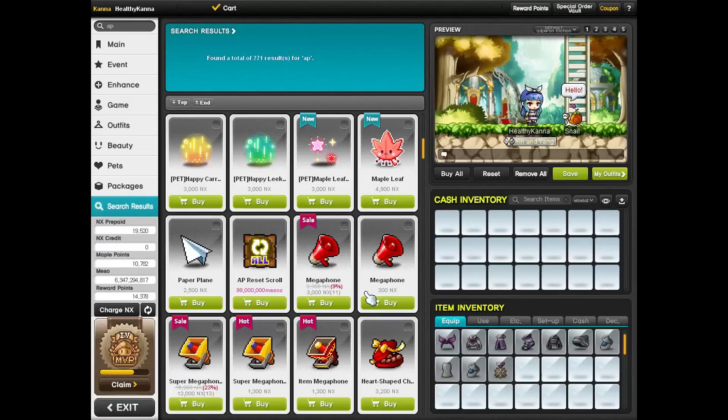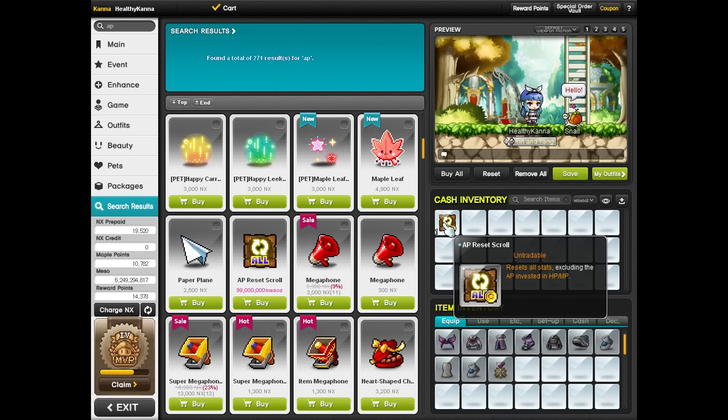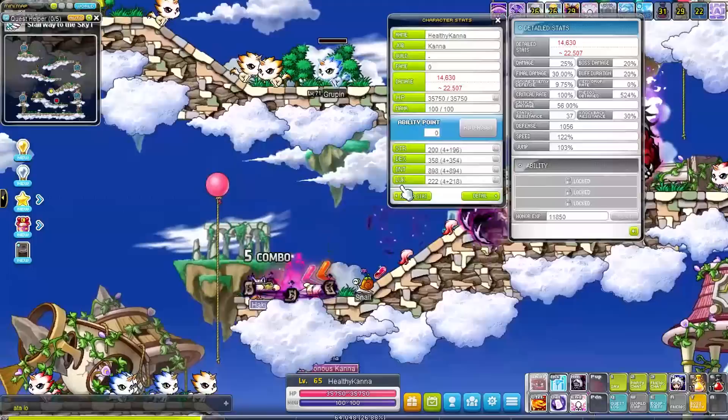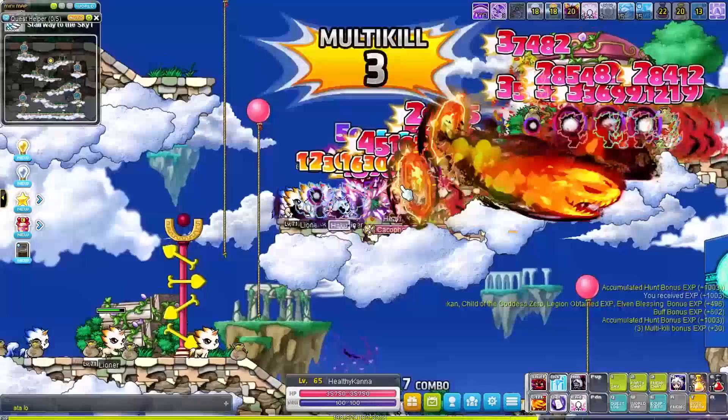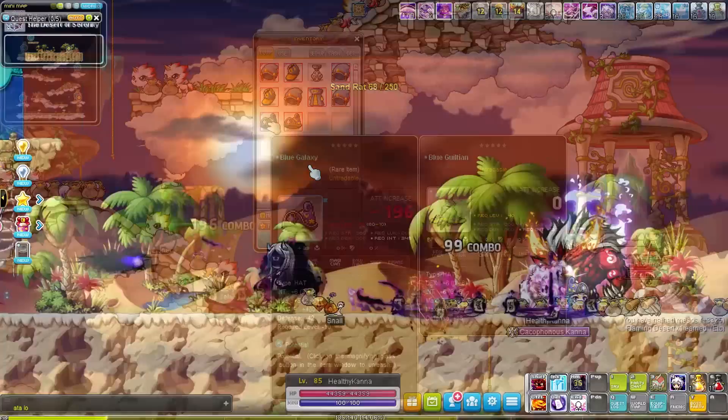I also had to purchase an AP reset scroll for 100 million just to get rid of all the INT we got at the first job advancement — we want to be healthy, not smart. Too bad though, the scroll from the cash shop doesn't reset any points put in HP. So I guess this Kanna will be a healthy Kanna forever. While leveling I was on the lookout for any gear with high bonus HP or MP. Who needs magic attack or INT when you can just be very healthy?